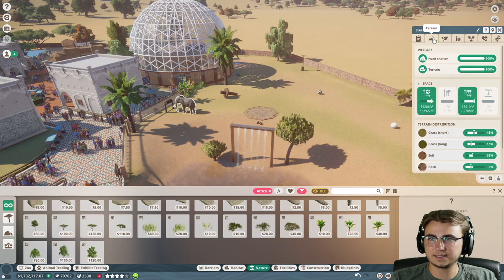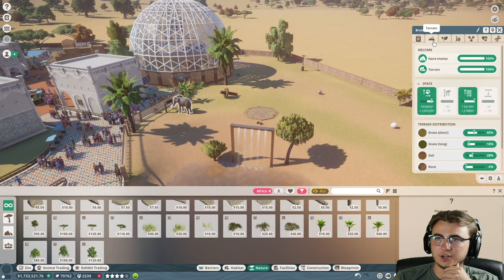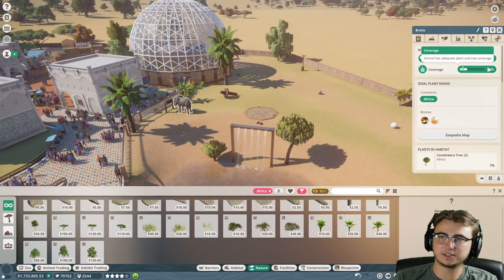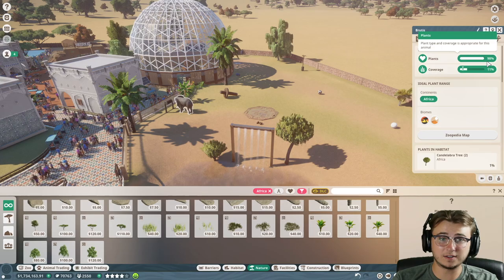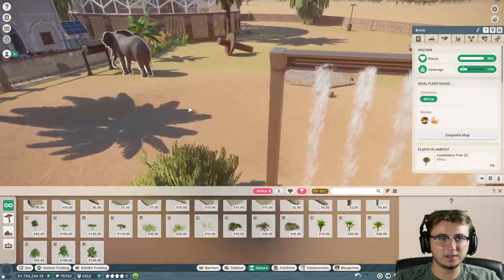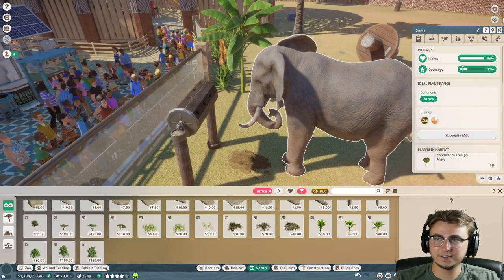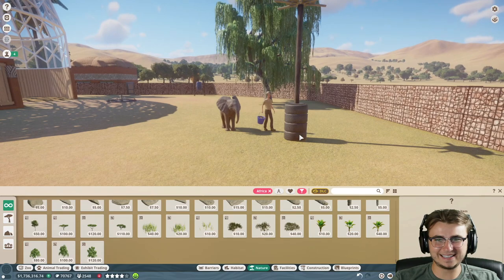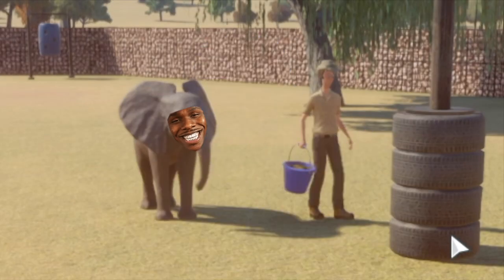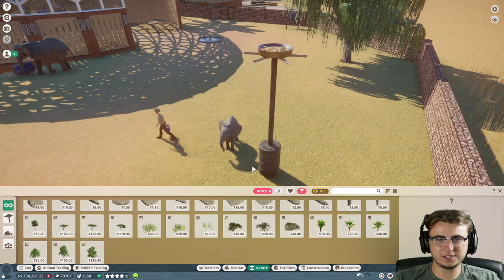Let's check in with the elephants on the environment stats. Coverage 11% - better than they had - and 98% on plants, so pretty good. Look at Brutus spinning the rotating feeder - that's pretty rad. And look at the baby! That's adorable. Wait, the baby can't reach that feeder.